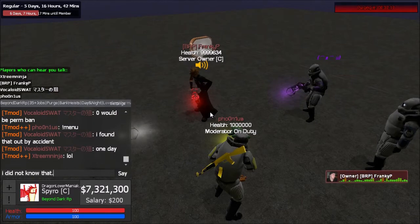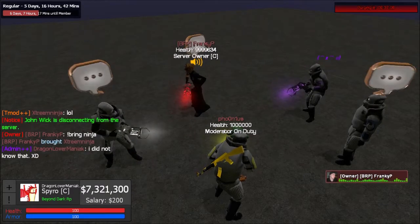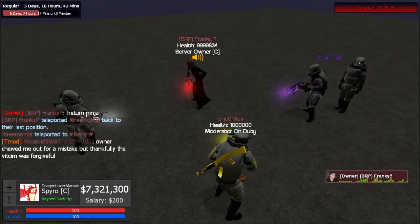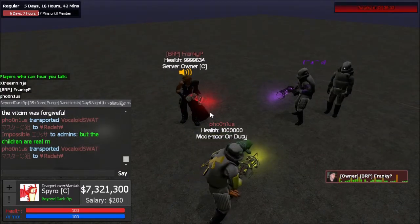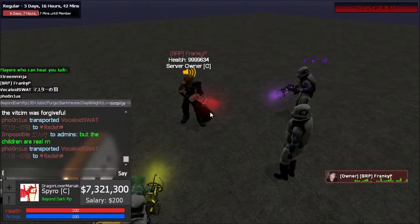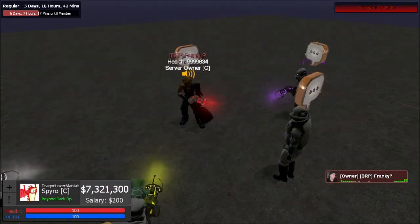To bring someone it's exclamation point bring and their name — once they're there for the sit, when it's done do exclamation point return and their name. For spectate, once you're spectating someone, just move a little to unspectate and come back to where you are. Feel free to spectate anyone who's out there RPing to see what it looks like.